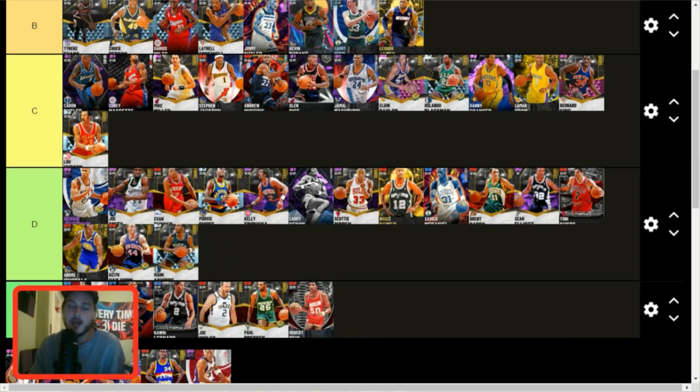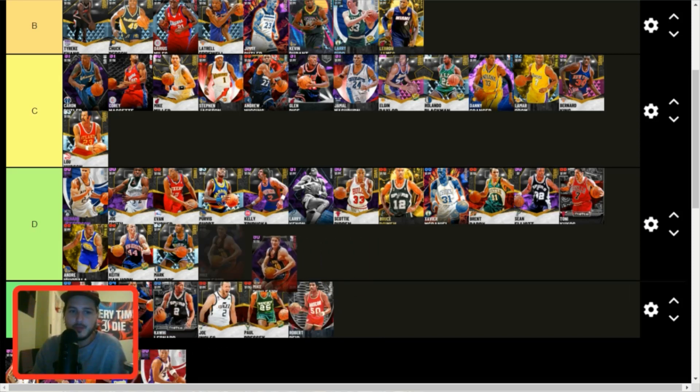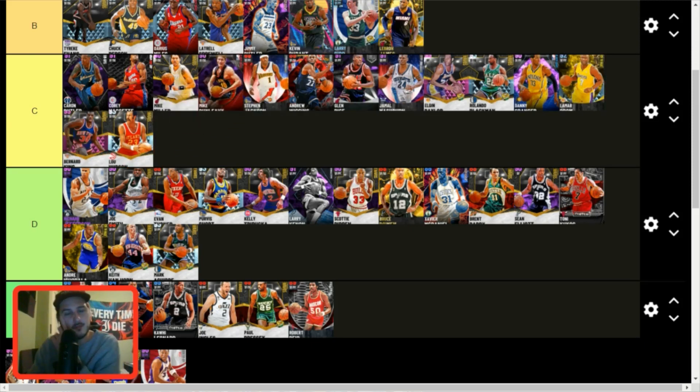LeBron James — B tier. This LeBron is B tier but still an incredibly good card. Mark Aguire — D tier. I don't like him at all — I've never been a fan of Mark Aguire in game. Mike Dunleavy — initially D tier but wait: can he get Clamps? That's huge. He does have a good jump shot I actually like a lot, good hot zones, and yeah he can get Clamps. Mike Dunleavy — C tier for sure, just because you can put some defensive badges on him and he can dunk a little bit too. Shout out to Mike Dunleavy.